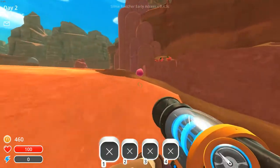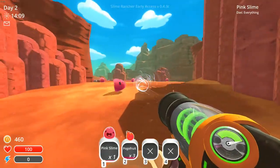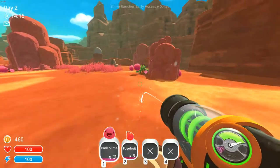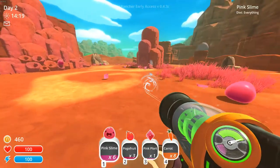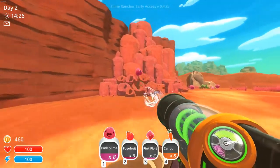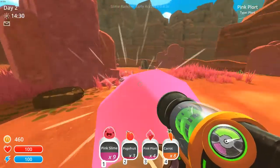Getting some more fruit — I'll eat one from tomatoes. So pink slime is like the basic slime, I guess. They're very cute, though. So it looks like slimes have diets where you have to feed them different things. It's only 300. Pink slimes apparently eat everything, so the basic one doesn't care about it.